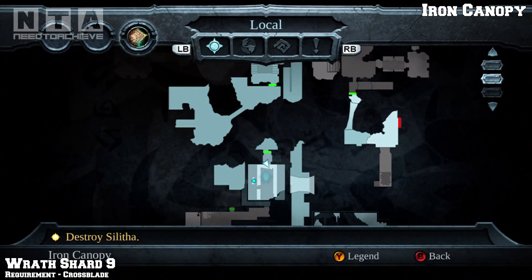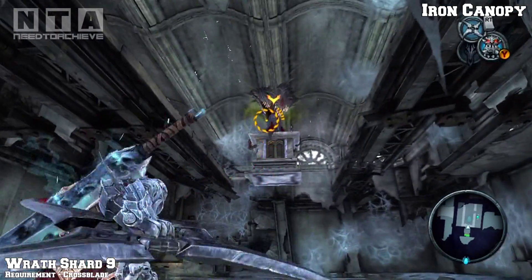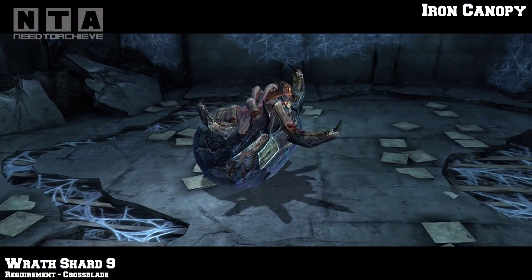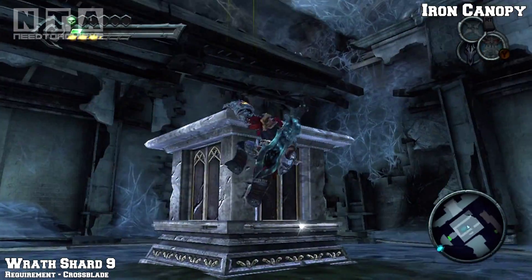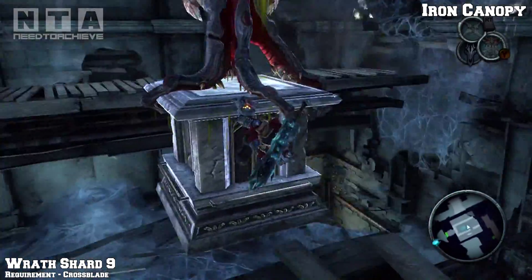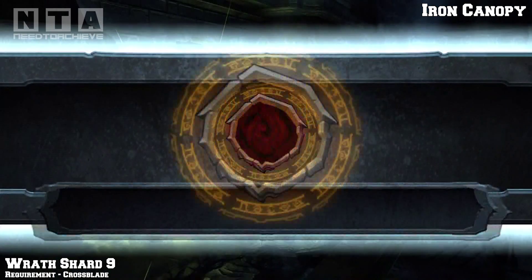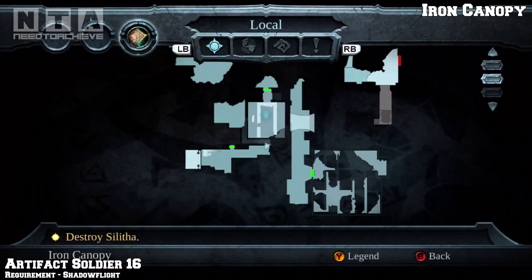We've still got to backtrack to certain places. Wraith shard number 9 - requirement is cross blade. In this room with the spider underneath you, you have to drop this thing onto the bottom so he pretty much falls on his back, and it gives you time to shimmy across to the next area. But don't do that - hang on to the stone here and do a back jump, and you'll find the wraith shard. This is a story related area so you'll have to come through here anyway - you cannot miss it.